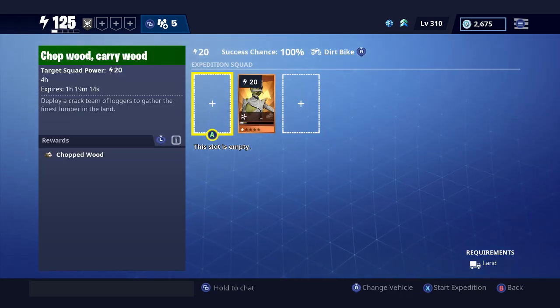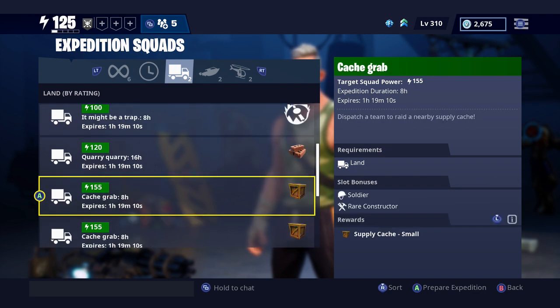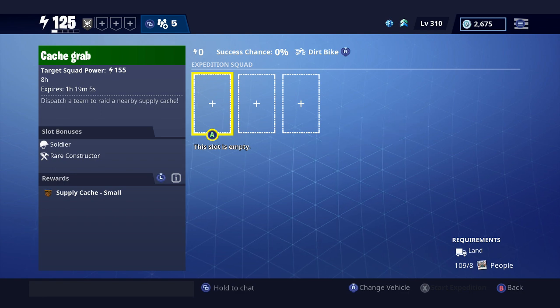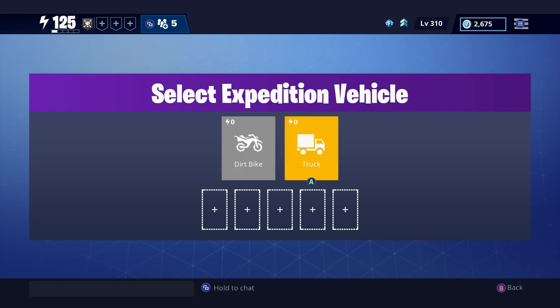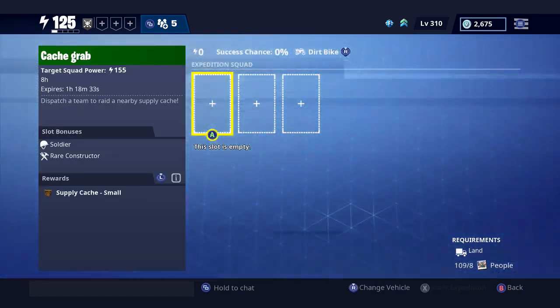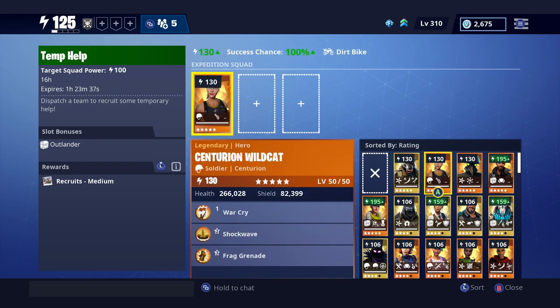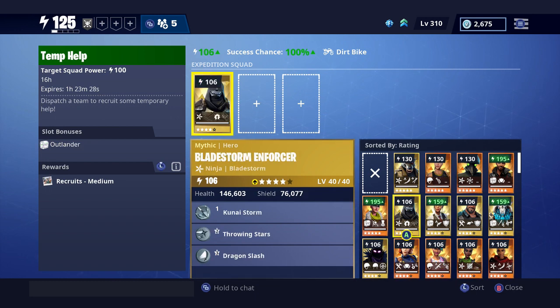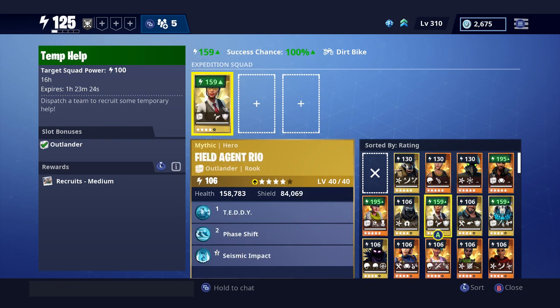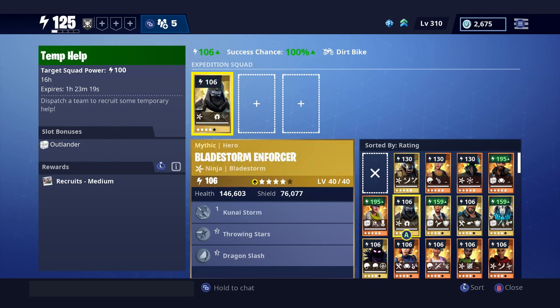Right now I have all the slots unlocked. When you start the game you may only have one slot, but the further you progress the more slots you open. More slots means you can slot more heroes, and the more heroes you put in there at higher levels, the more likely you are to have success. One thing a lot of people don't know: the vehicle type matters. On my controller if I press the right stick down, I can switch from dirt bike to truck — and truck has more slots. If it's a higher power level mission, you want to run the truck. I normally run dirt bike for Temp Help. Also check the slot bonus — for example, this one has an Outlander bonus, so a 106 Outlander gives 159 power and a 130 gives 195. You definitely want to look for those bonuses when running expeditions.